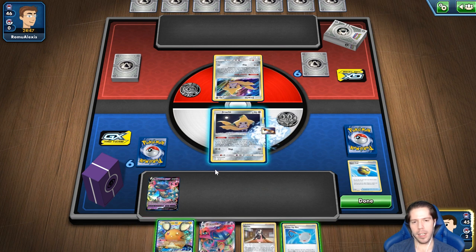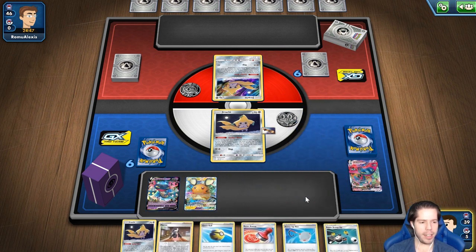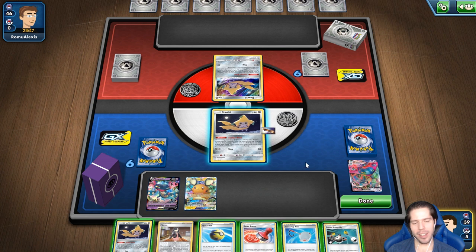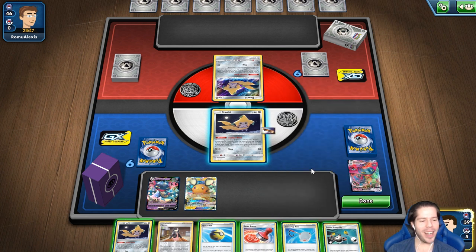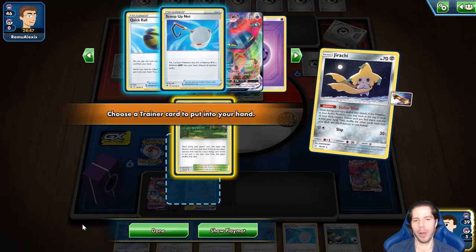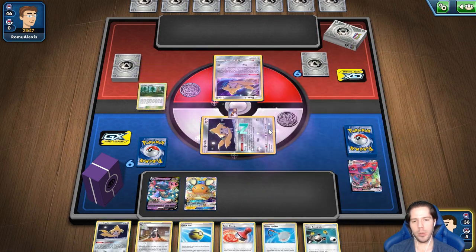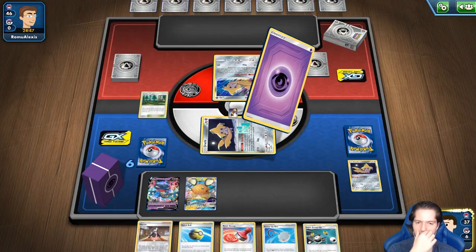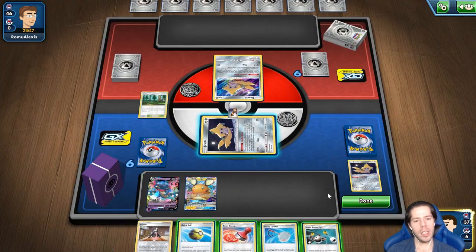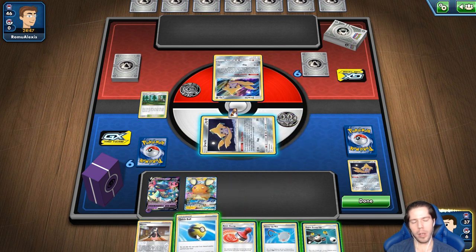Creo que valoro más tener el Skateboard en el activo. Vamos a ver las siguientes 11 cartas esperando encontrar un estadio. No lo encontramos. Pero encontramos el Viridian Forest — es justo lo que estábamos buscando. Eso me da bastante tranquilidad. Sí es algo que va a beneficiar a mi oponente también, pero no voy a depender de los volados.